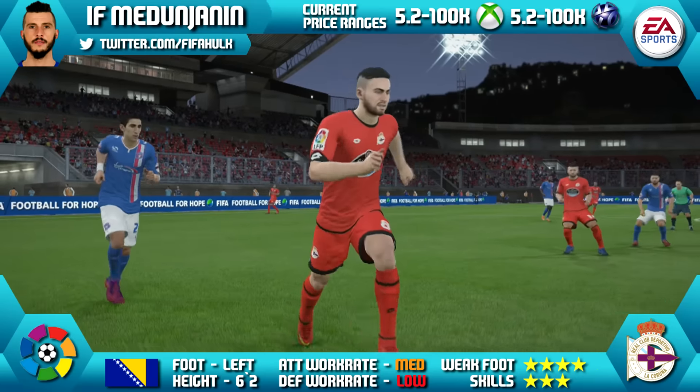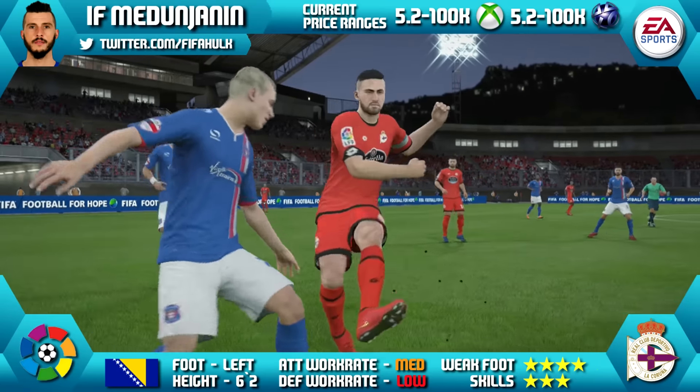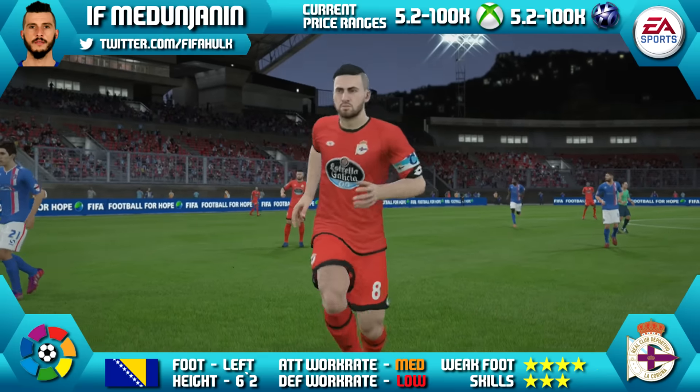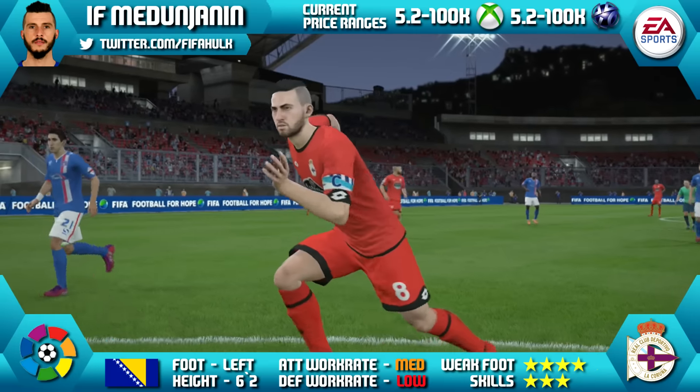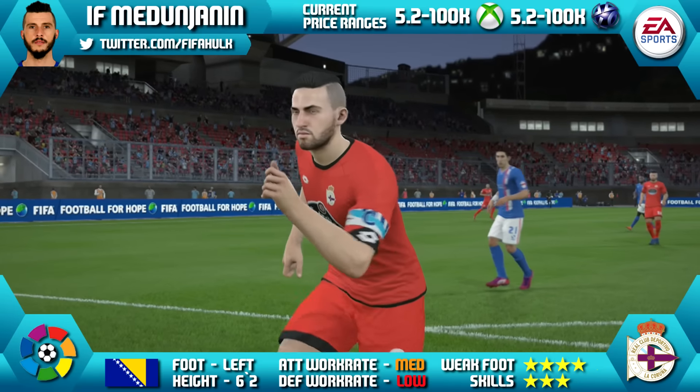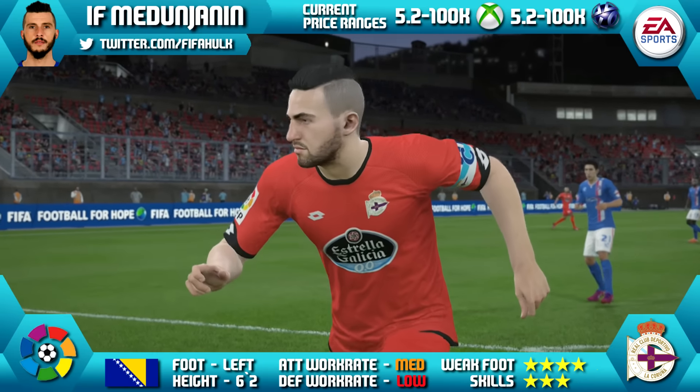Today we're going to be reviewing Silver Inform Medunjanin of RC Deportivo in La Liga BBVA. He's 6ft2 tall, left footed, with medium-low work rates, a 4-star weak foot and 3-star skills. Current price ranges of 5.2k–100k, and that is on Xbox and PlayStation as well.